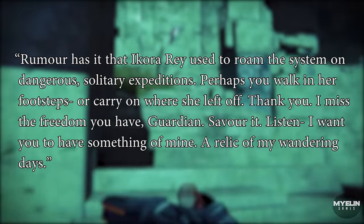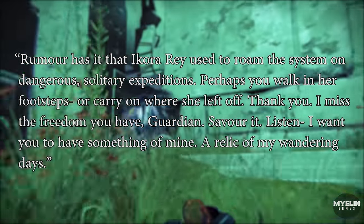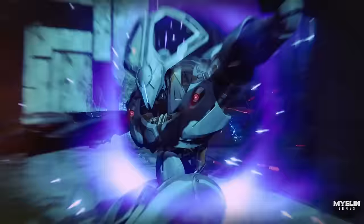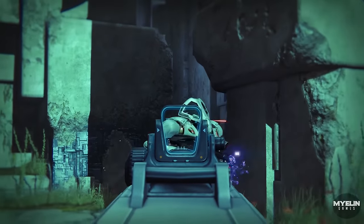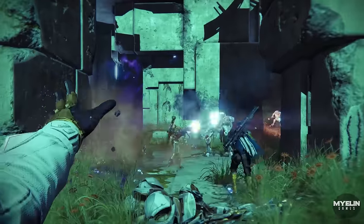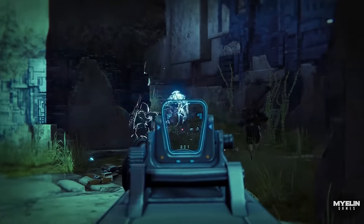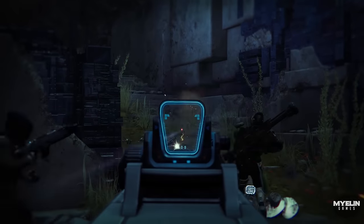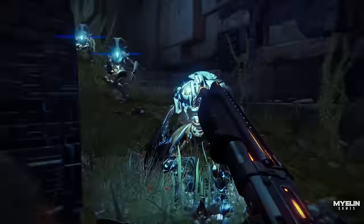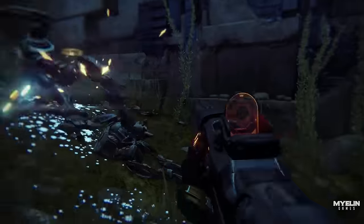'I want you to have something of mine, a relic of my wandering days.' Following handing in the Clot of Darkness, you must acquire a Golden Age shotgun magazine from the Weaponsmith. This magazine is what grants Invective its self-replicating bullets. And following that, you are actually gifted with Ikora Ray's original Invective shotgun — it is one of the few weapons that is an original, and not actually replicated from Golden Age blueprints or prototypes.